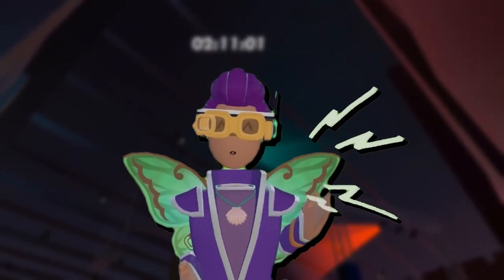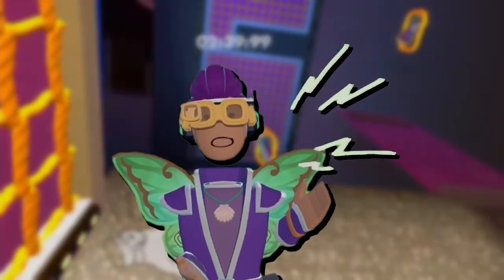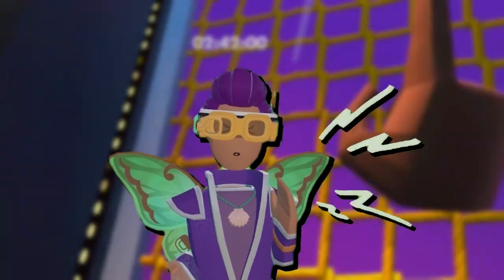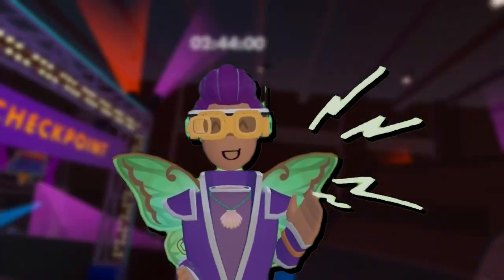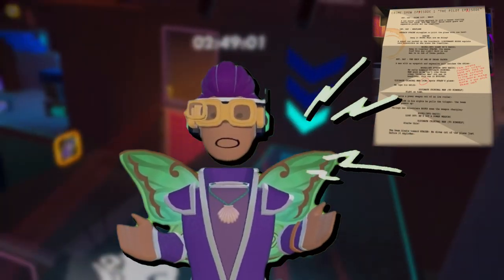Number 7. This one is kind of hard to execute, but it is possible. On the first level of Stuntrunner, there is a door in the far left-hand corner. If you manage to make the jump, there is a piece of paper with the script of the crime show that is advertised all around the RROs.